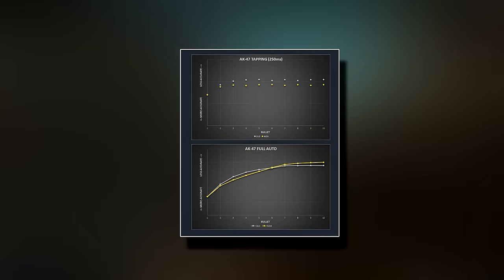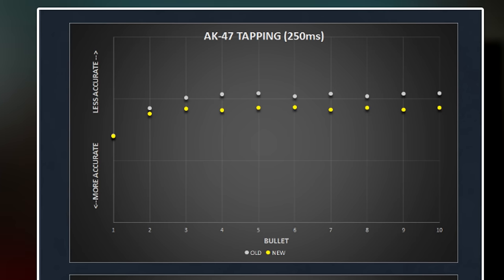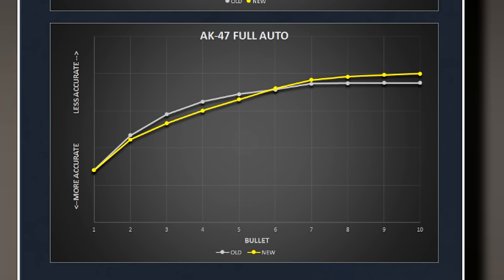Everybody likes to show these two graphs, but what do they mean? The first one shows that from now on, shooting your AK in tapping — 1 bullet at a time — is way more accurate than before, because your accuracy recovers faster since you're not spraying in between the bullets. The second one shows a spray, and you can see that bullets 2, 3, 4, and 5 are way more accurate than before, but then it becomes less accurate, meaning that short burst and tapping are both decent options to consider when you want to pick a fight.